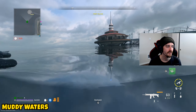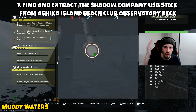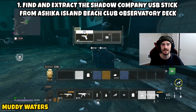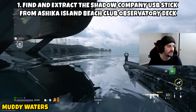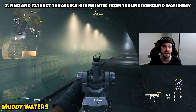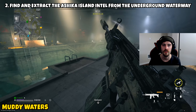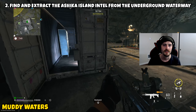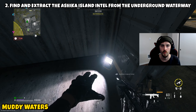The last mission is 'Muddy Waters,' a three-parter on Ashika Island. Part one: find and extract the Shadow Company USB stick from the Ashika Island Beach Club observatory deck. There's a long dock leading to a round building in the water — swim to the back side, enter through a window, open the toolbox to grab the USB stick, and exfil with it. Part two: find and extract the Ashika Island intel from the underground waterway. You'll need to clear most of the waterway and go all the way to the submarine area, where the dead drop cargo crate is — the intel is on the floor inside.